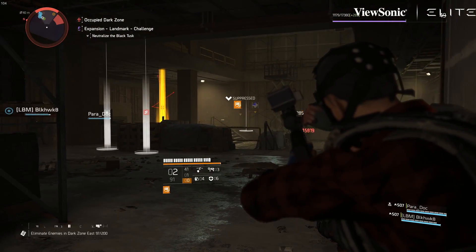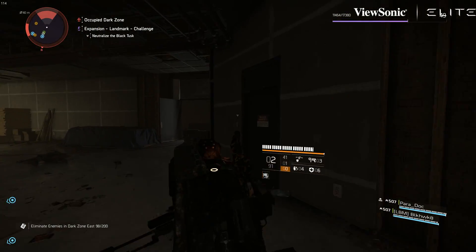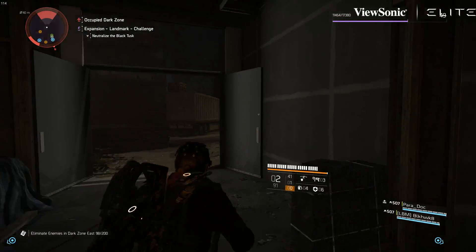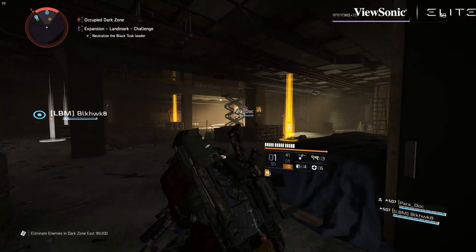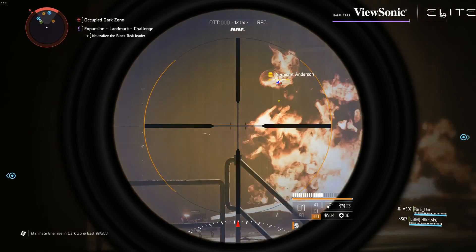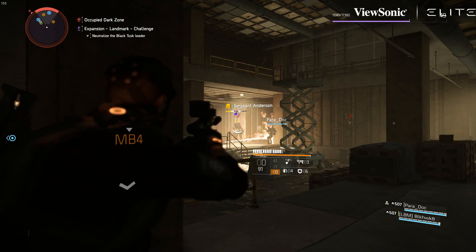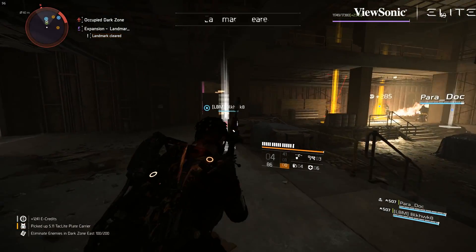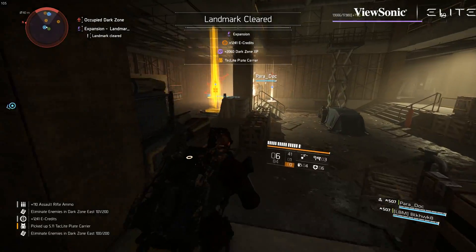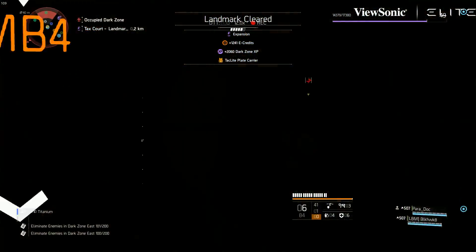One of the downsides is you can't do a clutch quick scope with this thing because it'll almost tickle enemies — it won't hardly do anything. But the charge time isn't that bad, and honestly, I'd rather just line up the shot and one-bang a named enemy. Busting off armor, blowing their brains out, and getting a one-hit kill — it is so satisfying with this thing. And if I want to stack some headshot damage and make a full-on sniper build, I think this could be a great choice.